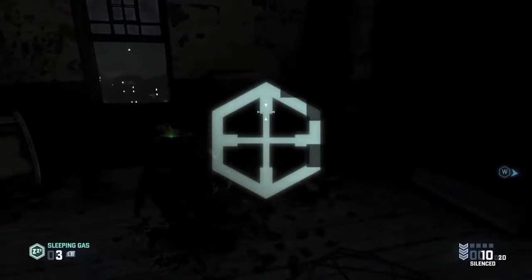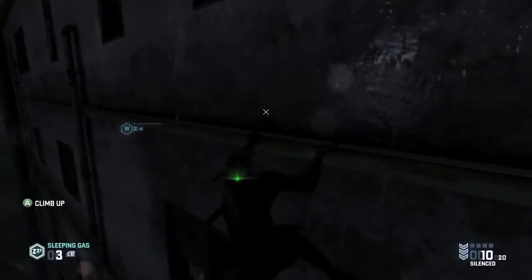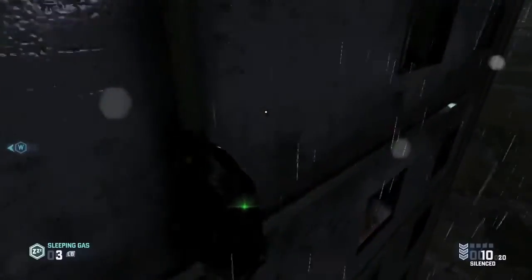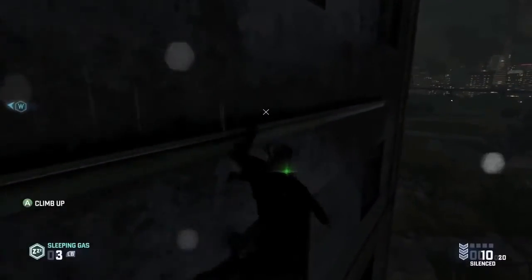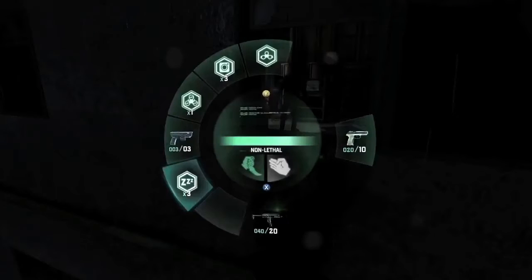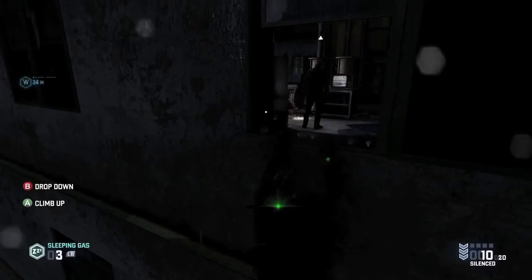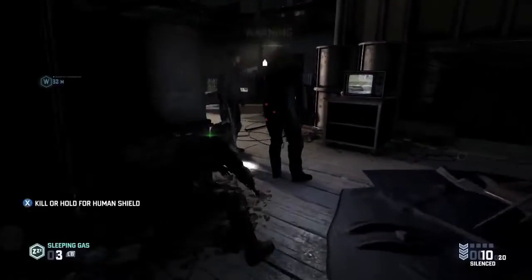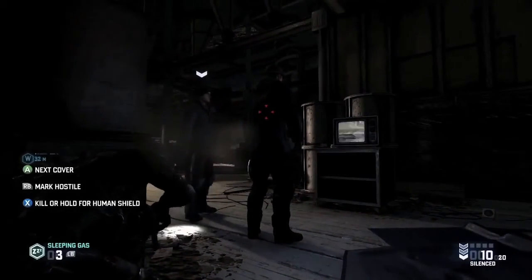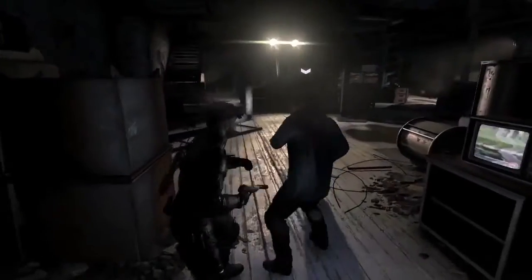Now let's go through the same area a third time, to see how the assault player will handle it. This player is all about taking kinetic action. They don't mind being loud, they don't mind being detected, because they know there won't be any witnesses left behind to say anything about it. We're going to be more aggressive with these guys here and see what happens. With the assault player moving stealthily into close quarters, it's just an opportunity to grab an enemy as a human shield and use them to soak up some bullets when entering combat.